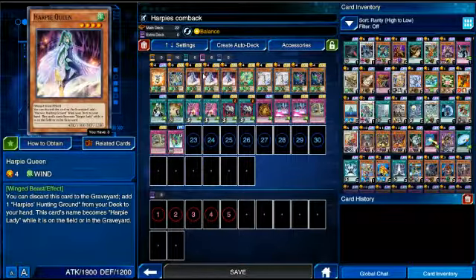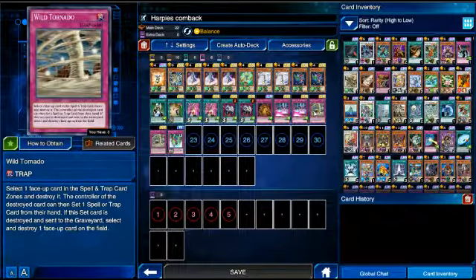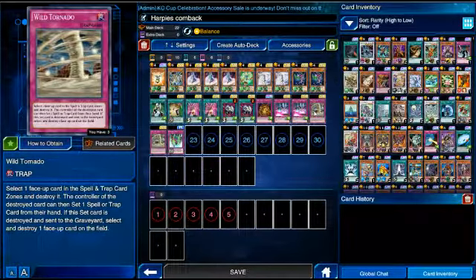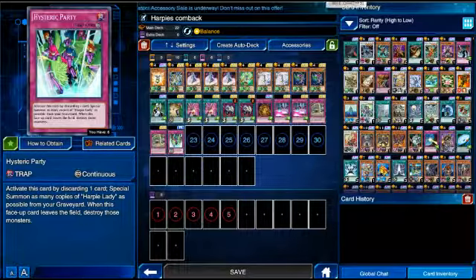A lot of times you want to start a match with Harpy's Hunting Ground, but the downside is your opponent knows exactly what deck and strategy you're using. So they'll purposefully not put cards in the back row so they don't have to worry about you dropping Harpies on them. If you run Balance, nine times out of ten — especially in Legend — your opponent will assume it's Dragonuity or D-Hero. I'm also running two Wild Tornado and one Hysteric Party.